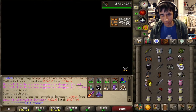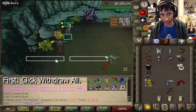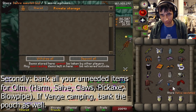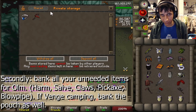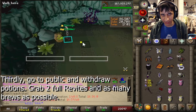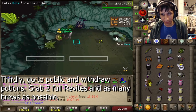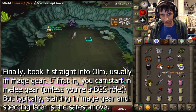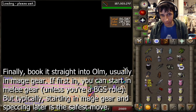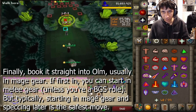Here's what banking looks like once you hit the final chest. First, hit withdraw all. Second, deposit your unneeded gear for Olm — that would be your Salve, Pickaxe, Harm, Blowpipe, and Claws. If you're bench camping, you can also bank the pouch. Third, grab potions out of the chest — try to grab two full revites and the rest brews, just to make sure revites aren't left behind. Fourth and last, go into Olm. If you're the first one in, you can usually start in melee gear, but otherwise starting in Mage gear when you enter is ideal.